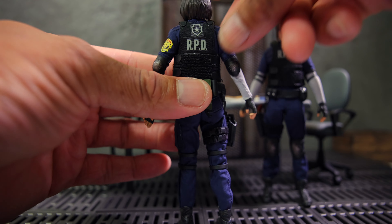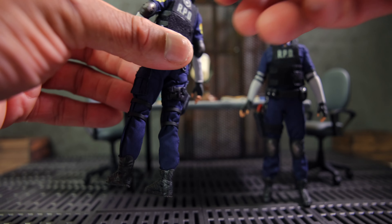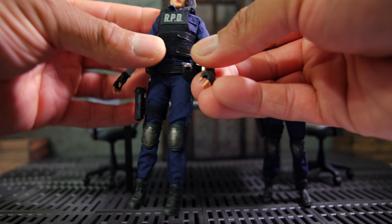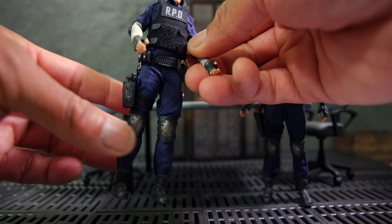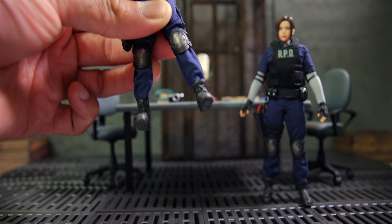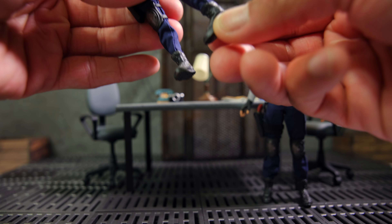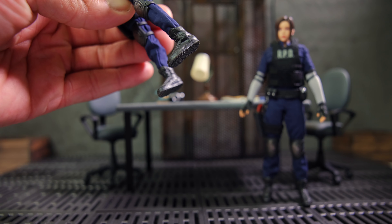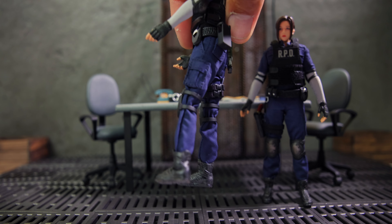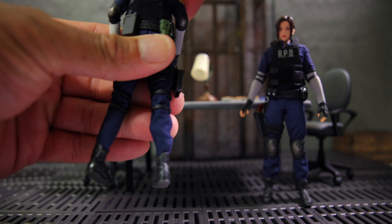You can see the nice detail — RPD, Raccoon City Police Department. You have little elbow pads that you can remove and some knee pads that you can remove as well. It has nice weathering effects on it, and the paint is really nice. There are some really nice weathering effects on the boots as well. You have little pockets here on the side of the uniform.